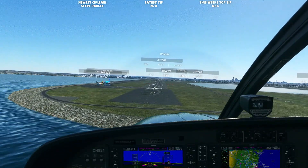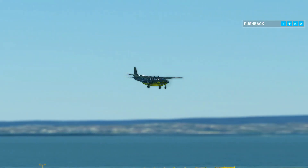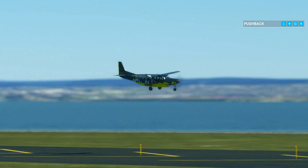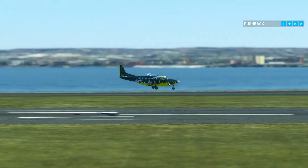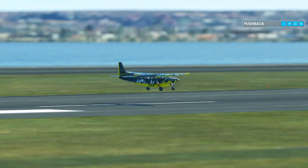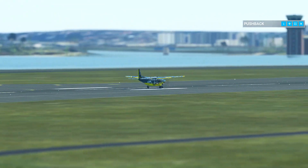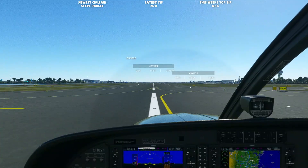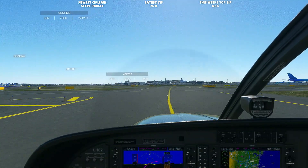We are very off the centerline — get back on it. Velocity 829, number two for landing, follow the preceding aircraft on final. Wind 257 at 13, caution the preceding aircraft landing runway 34 right, cleared to land runway 34 left. Cleared to land runway 34 left — okay, we are going to miss that taxiway. Cessna 821 contact ground on 126.5.